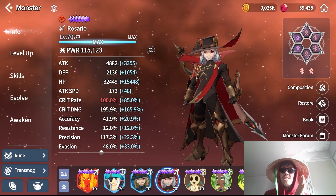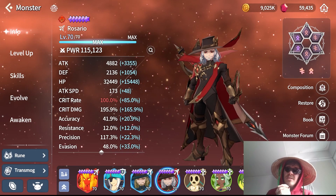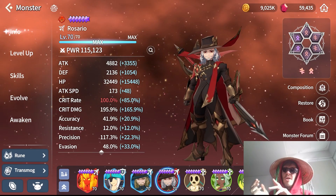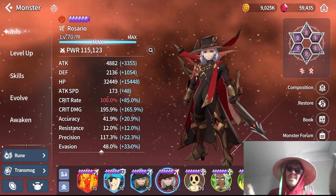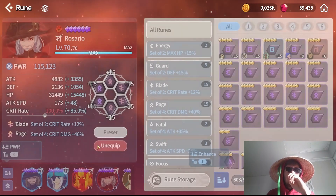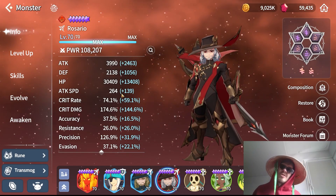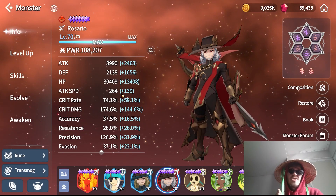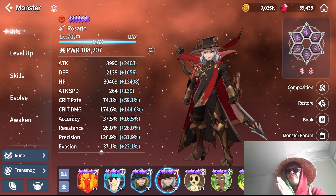If you want him to do short-term burst DPS, I'd recommend going for an attack speed heavy build. This assumes you're not going to make use of the rage mode for too long - stuff like Kairos, Path of Growth, expedition content, or dungeons you beat in under 20 seconds. You want to go for an attack speed heavy build, closer to the 300 cap, because he won't be getting the double attack speed most of the time. This way he can hit more abilities in a short amount of time.